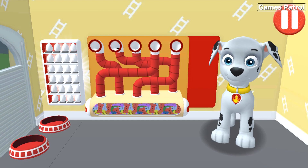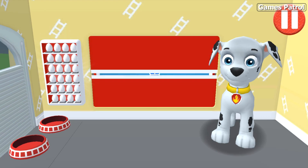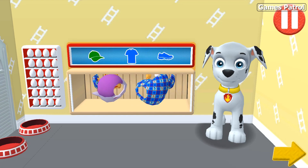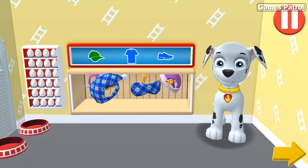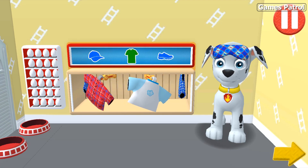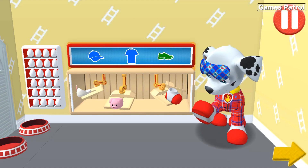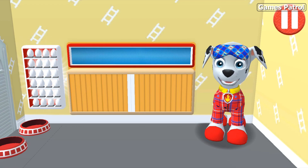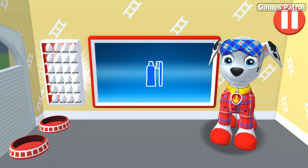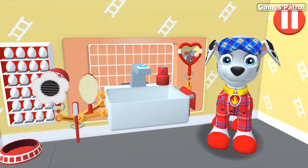Mmm, that was yummy! Tap the blue clock. Tap the arrow to go to the next activity. These PJs are fun to sleep in.